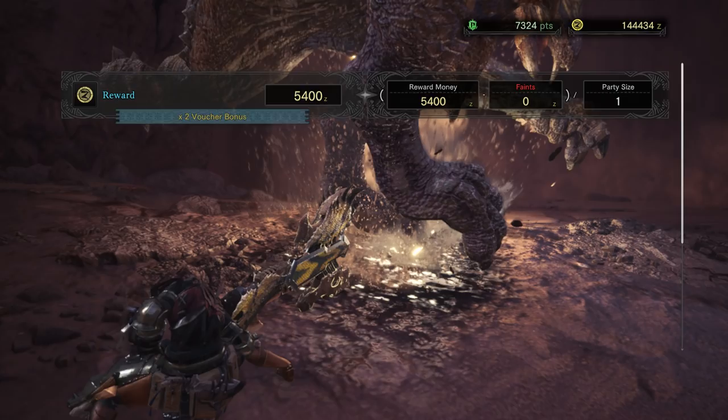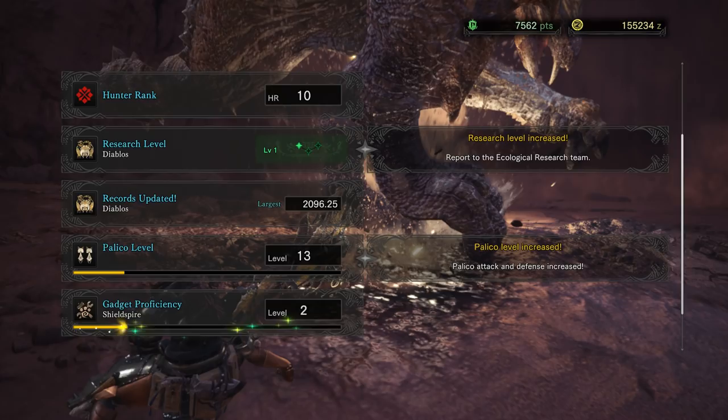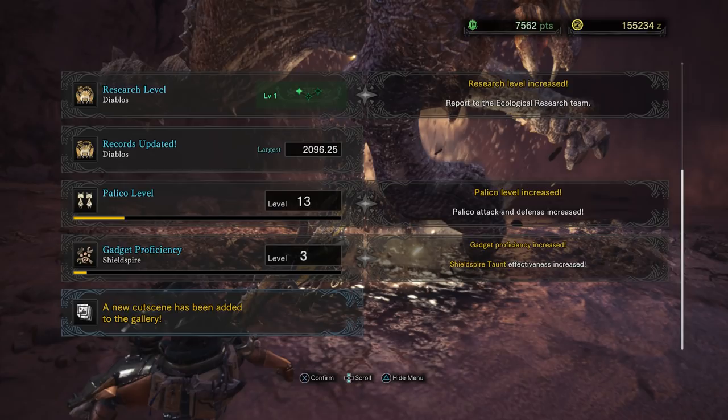That got us up to hunt rank 10. Research level for Diablos is level one. Gadget proficiency with the shield spire — oh, that's why he was going for Fable so much. I forgot — Fable has the awesome shield thing to get their attention now. Well, it was working and it was useful, except I'm not used to it actually doing that, so I did not take advantage.